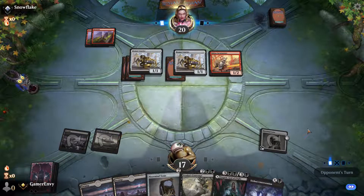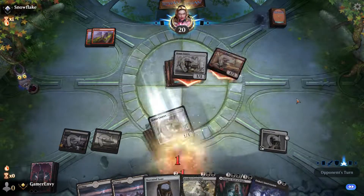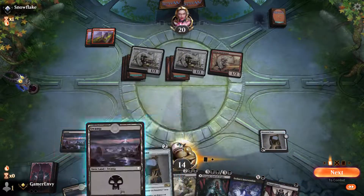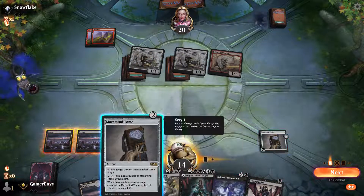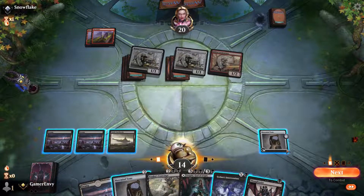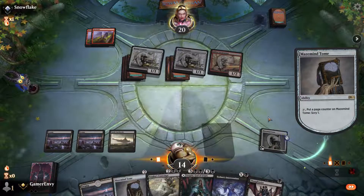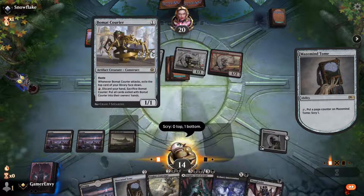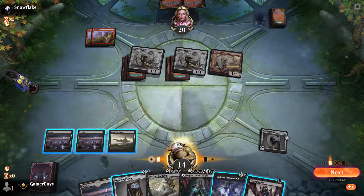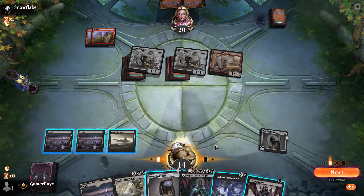That would be an unreasonable amount of things. What do you have? Swing, lose two more cards. The idea here is I could scry, I could kill the thing and draw. Let's scry and see what we're going to find first — a swamp. I don't need a swamp right now. I do need him to remove something from this field because it's getting a little crazy. Let's go Maze Mind Tome.